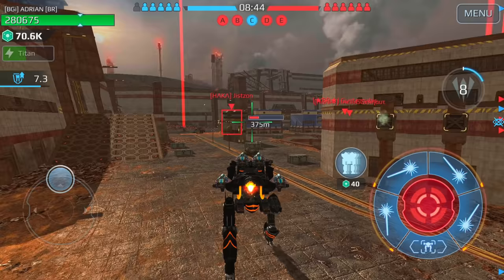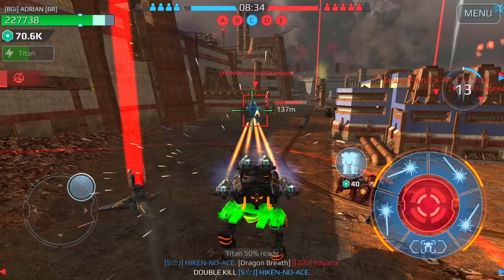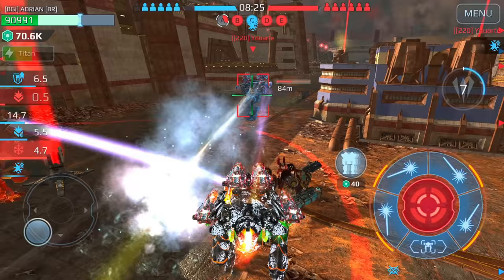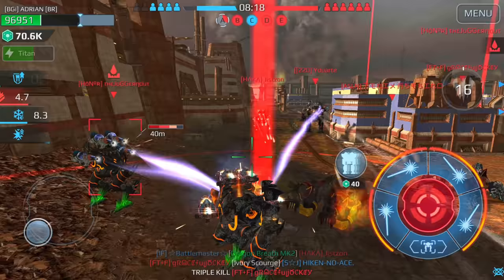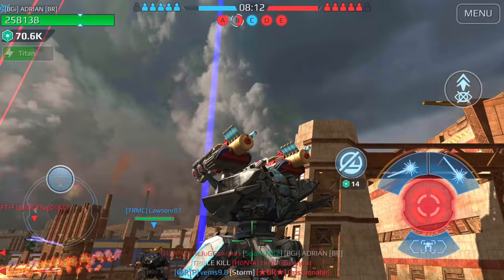My team's just getting off all the beacons — this is why we're going to get spawn raided. Quite often players wonder why they get spawn raided; the reason is because they get off the beacons and give them to the other team. They're all dropping in here now. I need a beacon fast — I'm gonna drop in with the Ao Jung.